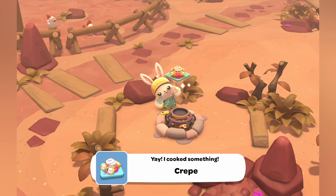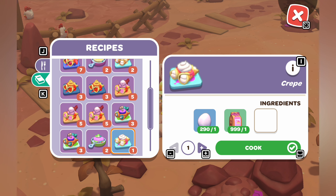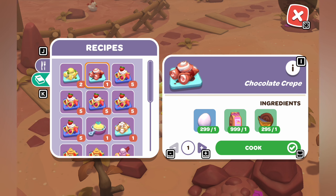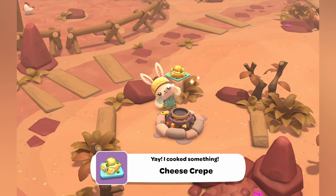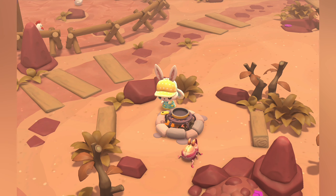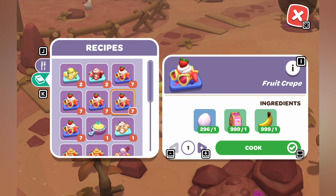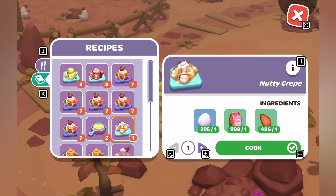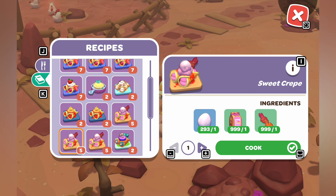The normal crepe is just eggs and flour. The chocolate crepe is flour and chocolate coins. The cheese crepe is flour and moon cheese. The fruit crepe is flour and either strawberries, bananas, pineapple, starfruit, or apples — make sure to do all five to unlock all of the recipes. The nutty crepe is flour and toasted almonds, and the sweet crepe is flour and sugar kelp, candy cloud, or swamp mellow — make sure to do all three to unlock it.